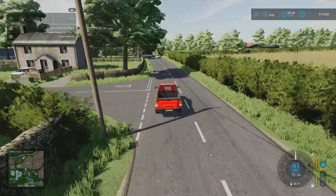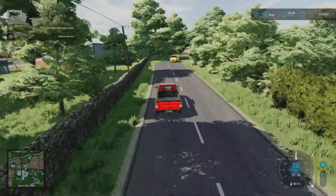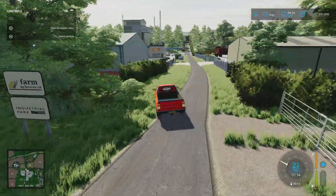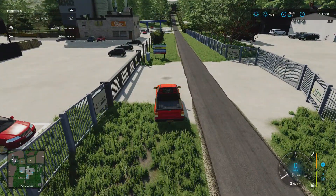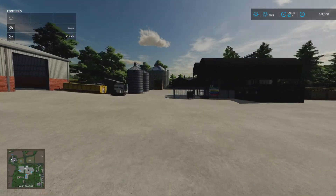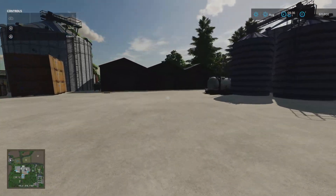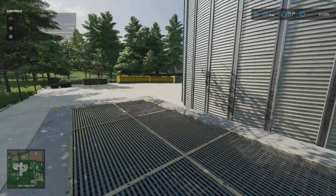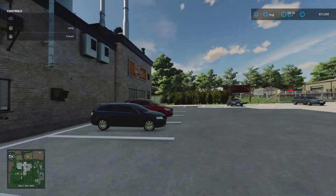Past all that we come to the next set of sell points and production chains. We turn here and head in through. We've got the Gateway Park sell point which is tucked around the back here. The cereal factory is just here - my only concern is that the dropping-off trigger and the pallet spawn point are right on top of each other, but I can't see it being a problem.